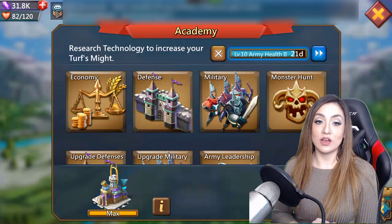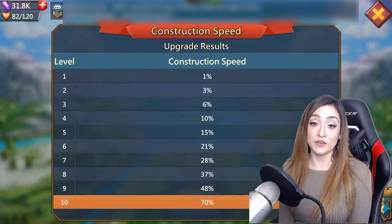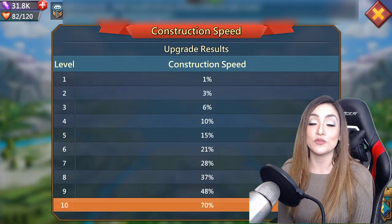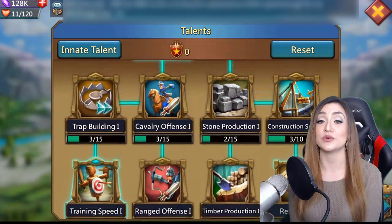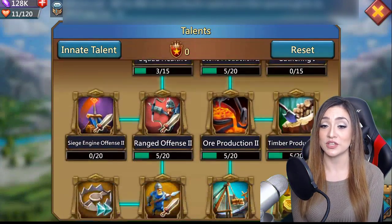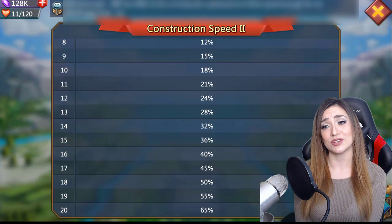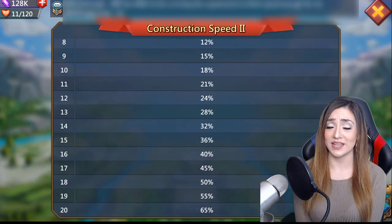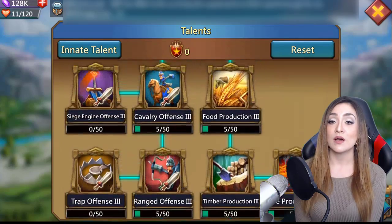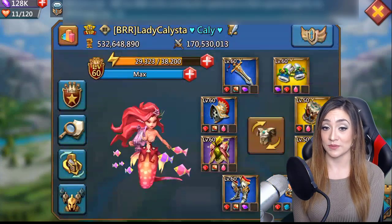Something to be mindful of: there is construction research that you should definitely max out in your economy tree. It's one of the very first researches — when you max it out you get a 70% increase in your construction speed, which is very helpful. You also want to make sure you're maxing out your construction talents. Maxing out Construction Speed II gives you a 65% increase, and Construction Speed I gives a big help as well. Max out both before popping on your big construction projects.